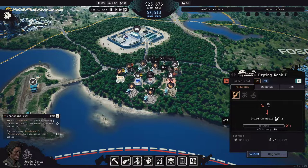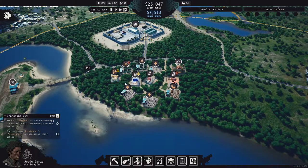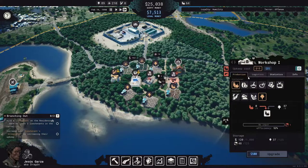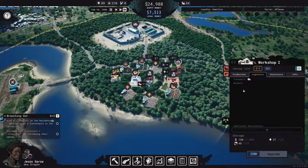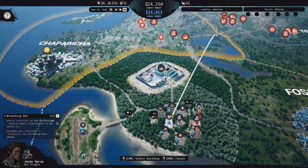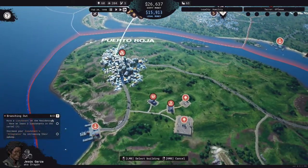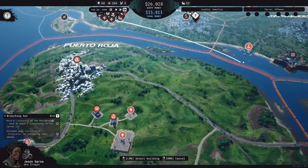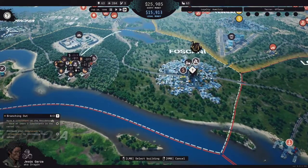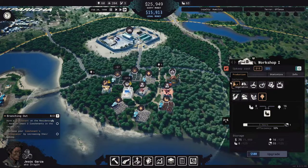Why isn't it drying more though? Do you not have enough trucks? This was a mistake — I have no way to sell this. Let me just hover over everything and see if it can be delivered anywhere. I'm trying to figure out where this connects to. We're packaging all this opium but I'm not sure what we're going to do with it.